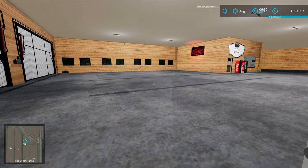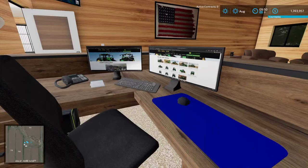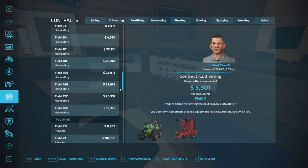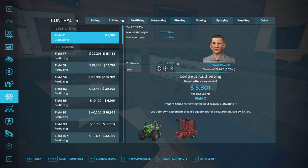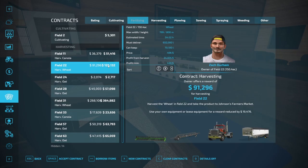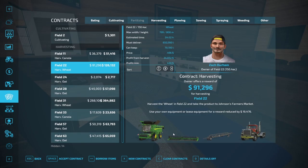Let's go in our office and look at what contracts we have available right now. Let's pull up what we've got going on contract-wise. Look at all of these contracts - there's a lot of them! Cultivating is relatively easy. A medium-sized tractor and a cultivator is pretty straightforward. We kind of want to keep the profit per minute pretty high. We could do field 22 and make $91,000 - we're going to have to buy a harvester, a truck, trailer, and all of that stuff, but that's doable.